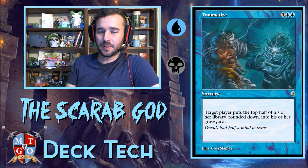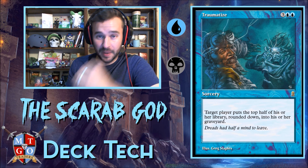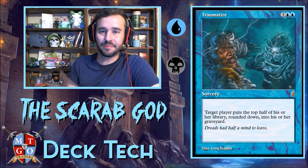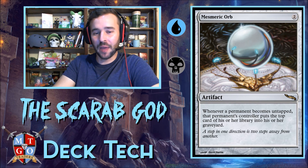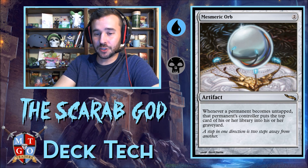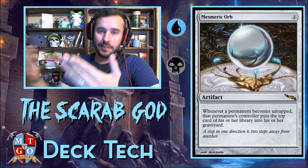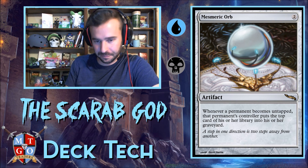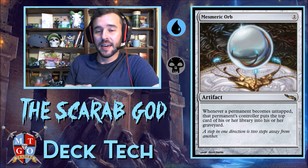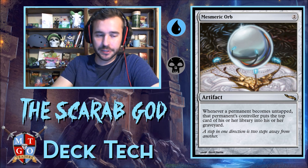We're also running Traumatize — target player puts the top half of their library into the graveyard. It's basically instant graveyard setup. We're also running Mesmeric Orb — whenever a permanent becomes untapped, that permanent's controller puts the top card of their library into the graveyard. So if we tap five lands, those five lands untapping means five cards milled. The cool thing is it counts for everybody, so your opponents start milling too, giving you more targets for the Scarab God.